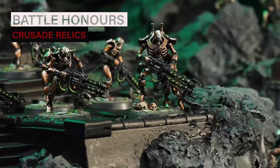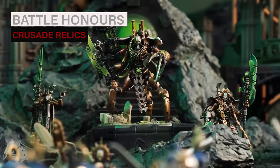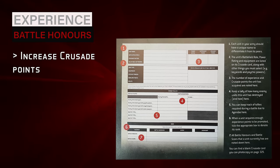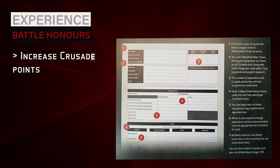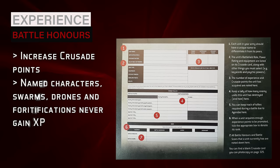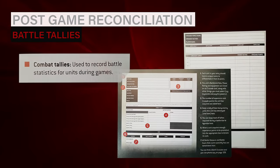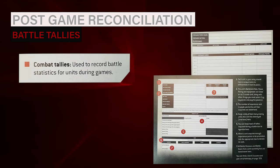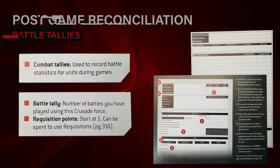The final battle honors are called Crusade relics — famed pieces of war gear ranging from ancient armor and powerful weapons to iconic talismans, granting the unit a significant in-game bonus. Each time a unit gains a battle honor, increase their crusade points by one if the unit has a power level of 10 or less, or by two if the power level is 11 or greater — noted on that unit's Crusade card. Finally, named characters, swarms, drones, and units with the fortification battlefield role never gain experience. The final phase of your post-game routine is to update the battle tallies of all your Crusade units and your order of battle. The battle tallies list how many games your overall force and individual units have fought in, how many times a unit has survived, and how many enemies they have destroyed and in which manner.